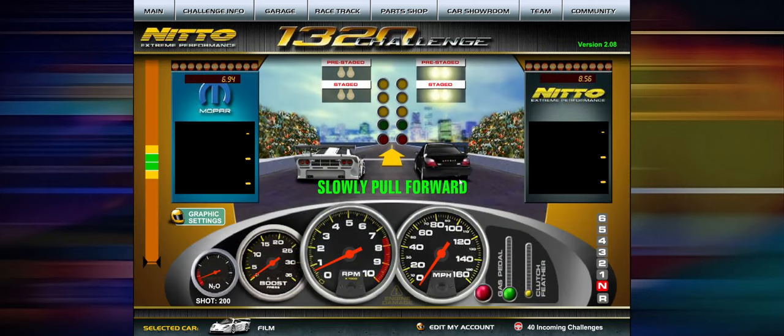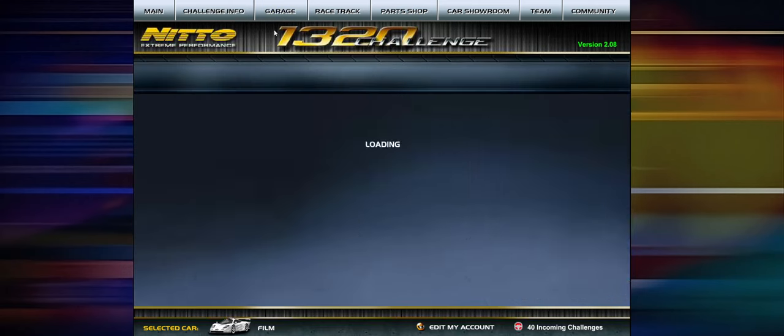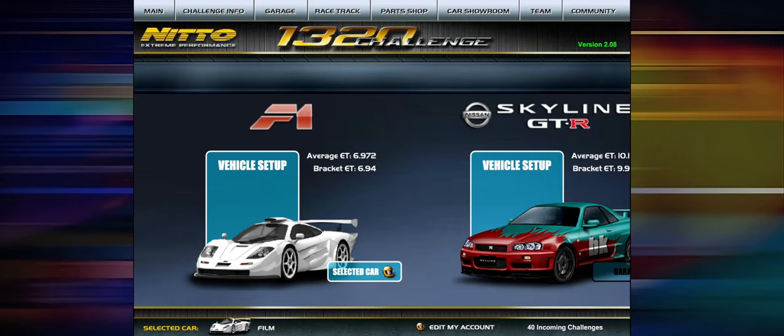That's pretty much it for the update. Future update, probably 2.09 — I'm hoping to have wheels working on this car, because if you go to the part shop you can buy wheels for the car, but they don't show up on the car, so we should have that fixed in 2.09. We're also working on some other ideas for visuals for the game. Leave your suggestions on the Discord — there's a suggestions section if there's something you'd like to see. I'd like to add more wheels, but man are wheels annoying to add. I'll talk to you guys later. Hope you enjoyed the update. Peace out.